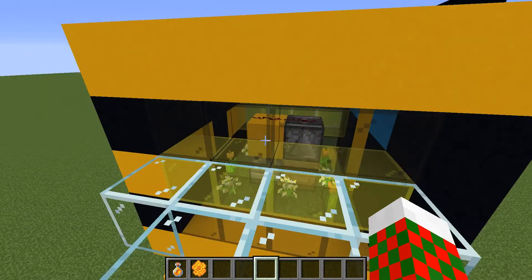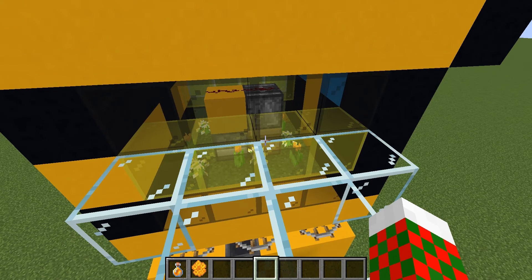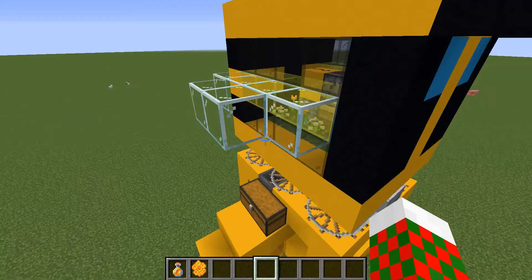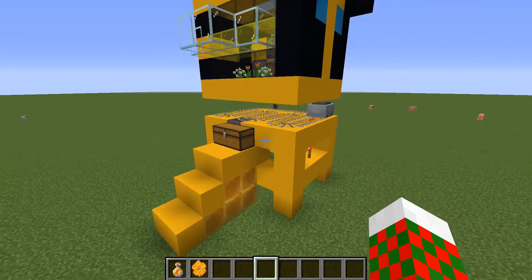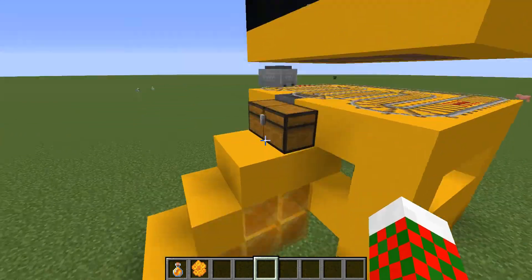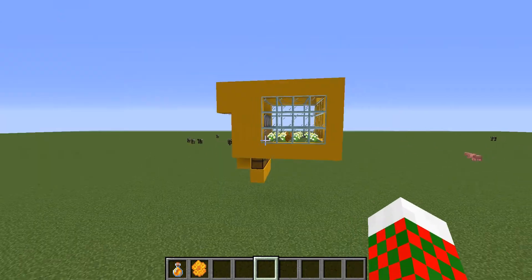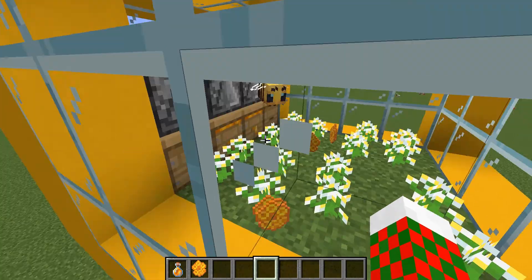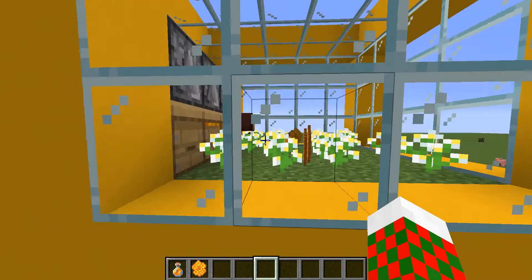Here's how it works: there's an observer that observes when the bees go in and out of bee nests, and then there's a dispenser that dispenses either shears or bottles to collect honey and honeycombs. It throws them on the ground, a hopper collects it and puts it into the chest. But this was noisy and very slow, so I had another idea which is basically the same thing but with a lot more nests.